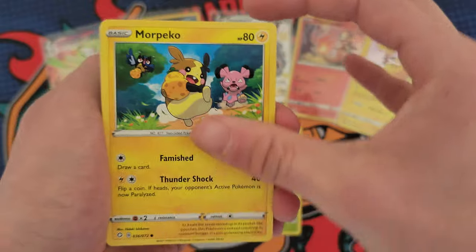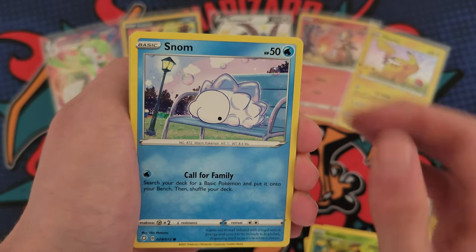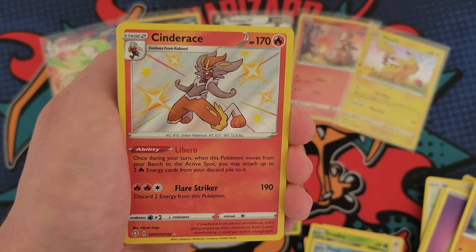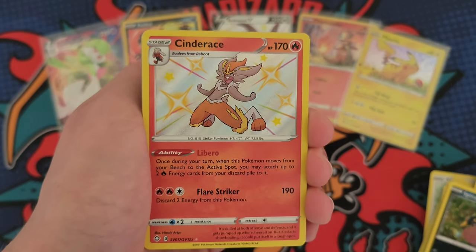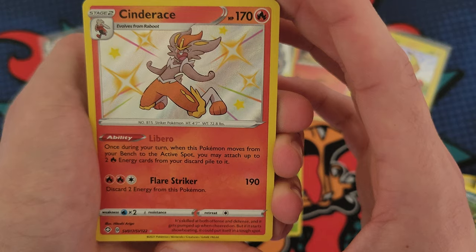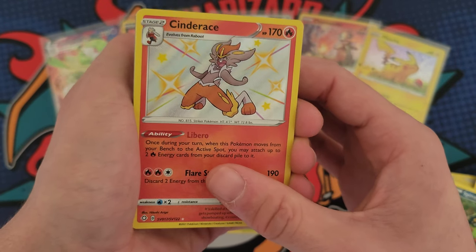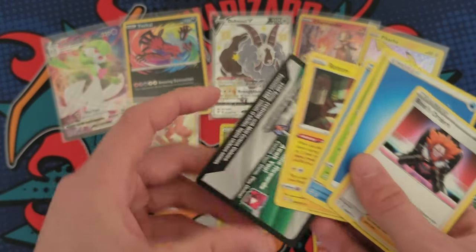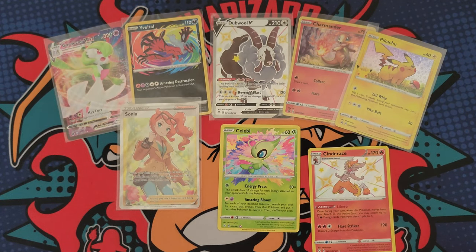Let's pull a shiny — boom! A Cinderace, let's go! I don't think I have this one. This is my Sword and Shield starter so that's super dope, really like this card. No double hit, but hey — we pulled a full art trainer, a shiny Cinderace, and an amazing rare Celebi. Pretty happy with that.